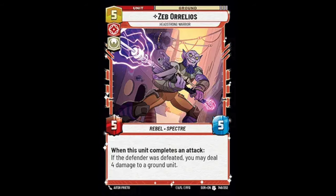Up next we have Zeb, a 5-5 for five with a very strong on-attack ability. If the defender is defeated when he attacks, deal four damage to a ground unit. Quite often he goes two-for-one, or you can chip down something big into a manageable range. He's almost a reason alone to run mono-green Hera, because with ECL you can ambush Zeb and take out two things quite easily. Zeb fits into a late-game or mid-range deck.